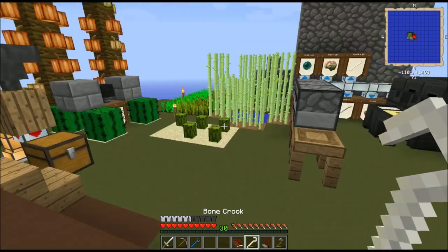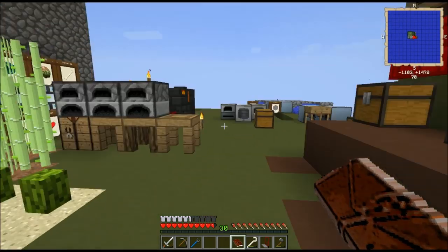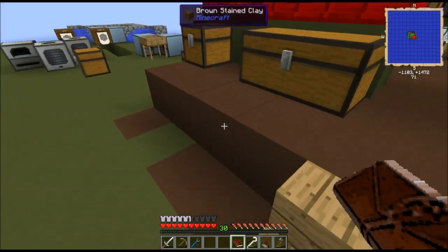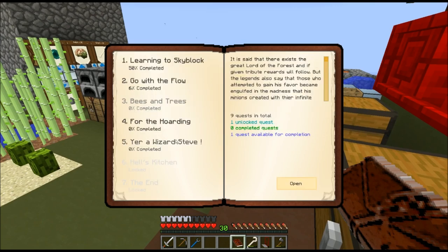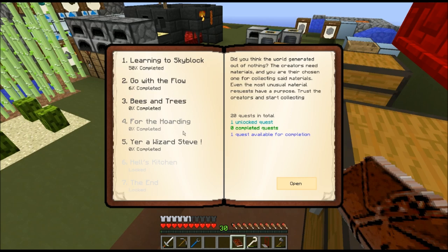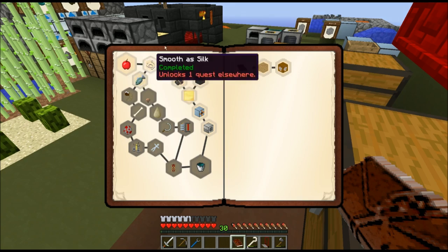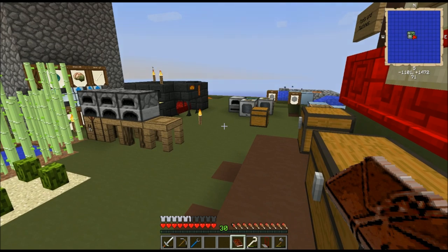I believe that's all the time we have today. Oh look, I got one cactus - ow, don't stand on cactuses, they're sharp and spiny. So I got my first cactus, hooray! I can start expanding the cactus farm. Next time, we'll be looking into some of the first steps in other quest chains, such as Storage Wars in the For the Hoarding, or the Wizard School in You're a Wizard Steve. We'll also be creating a little pond to go fishing in and start spawning some squids. Thank you very much for joining me - if you enjoy my series, please like, comment, subscribe, and I will see you next time.